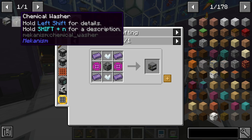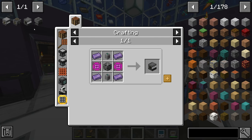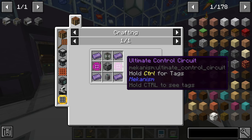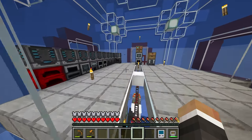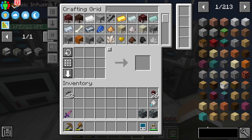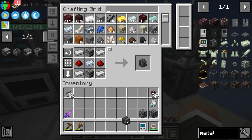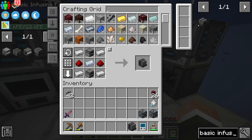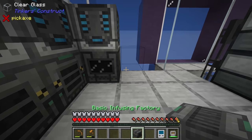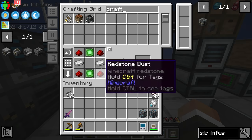Looking at these recipes, one thing that stands out is that all of these machines — excluding the chemical injection chamber — require ultimate control circuits and refined obsidian ingots. So the very first thing we're going to have to do is set up yet another metallurgic infuser, which we'd then ideally upgrade to a basic infusing factory. That really shouldn't be too difficult. We'll put this infusing factory down right about here and request a couple of crafters.